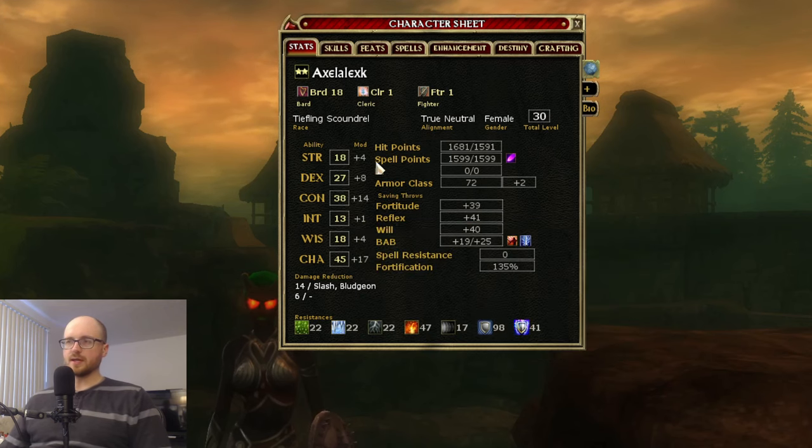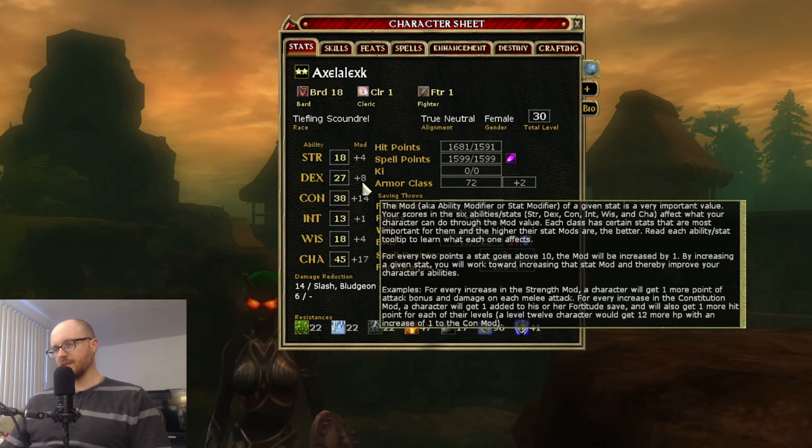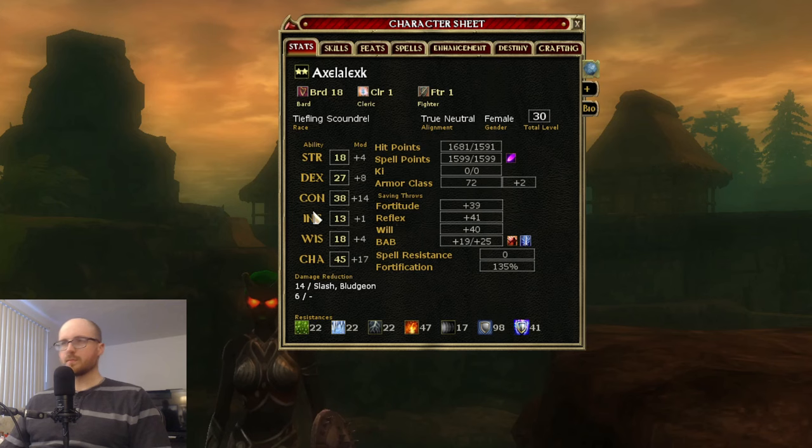Constitution is the primary stat for your hit points. It's very important for every character in the game — for every rank of Constitution you get additional hit points. Constitution also powers your Fortitude saves.